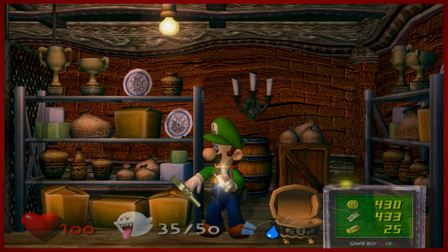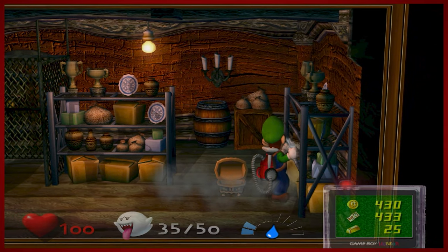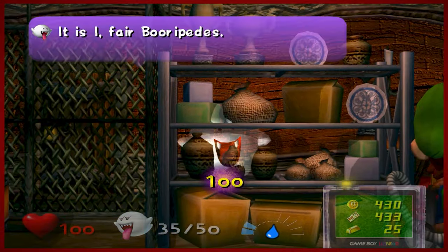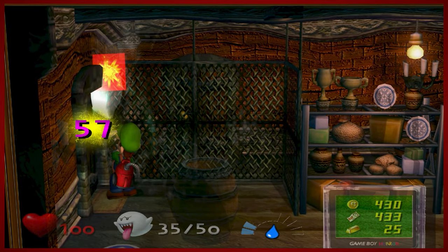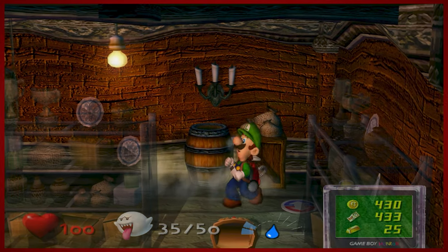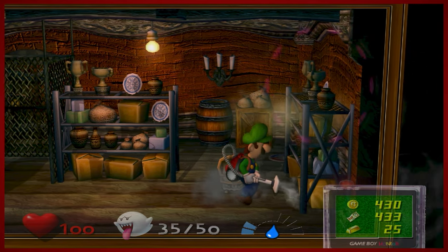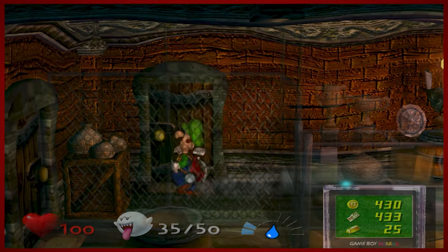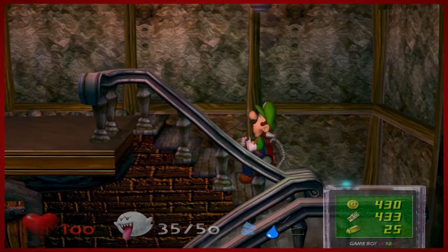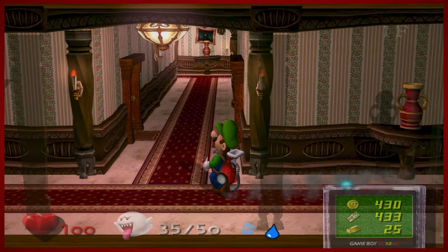If you intend to collect all the boos, which I'm still on the fence about, you'll have to keep coming back to these rooms as they sift through the walls and don't play nice. This one burippities right away and you're not going to be able to get it — it's only at 100 HP but it'll skidoo immediately. That's enough work here in the basement — as far as I know we won't have to come back here unless I decide to get all the boos.